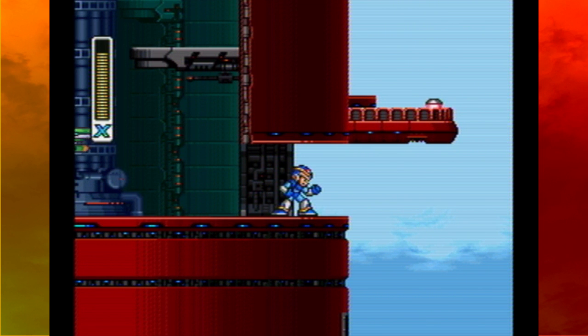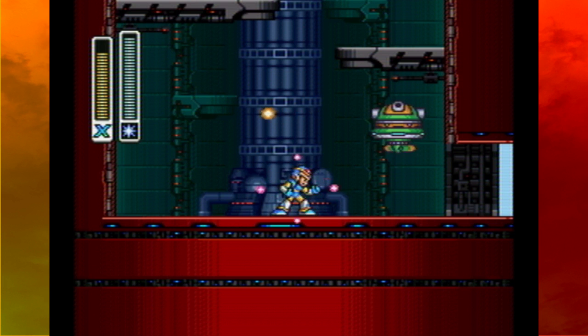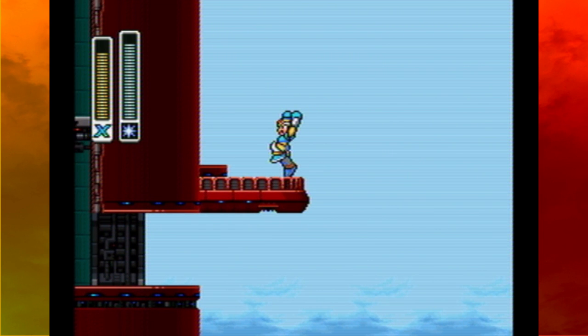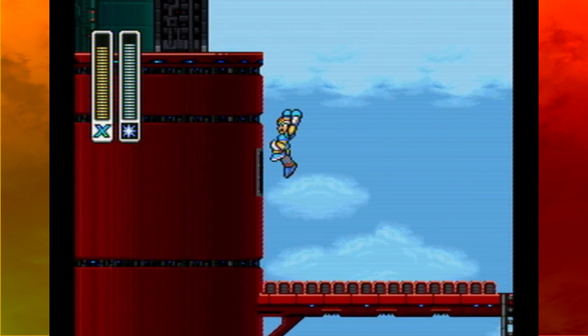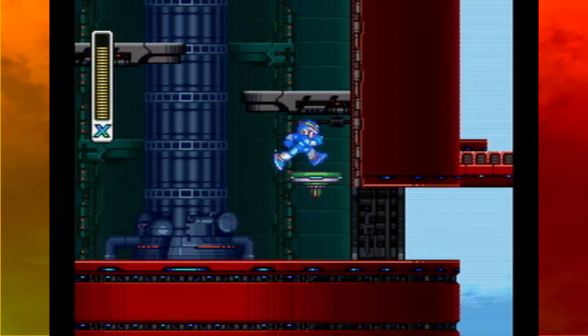As you'd expect, a guy called Boomer Kuwanger gives us a little boomerang for our power. We can use that to get a heart tank, but there's another way - since we've got our arm cannon, all I gotta do is charge up our favorite Chill Penguin ice platform and then jump off and grab it. Our weapon and health are now the same level - I feel like I've accomplished something.